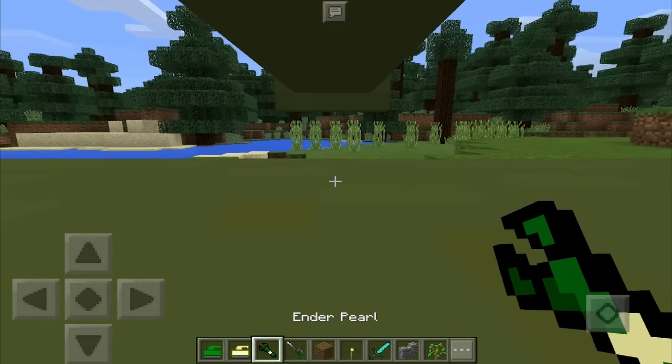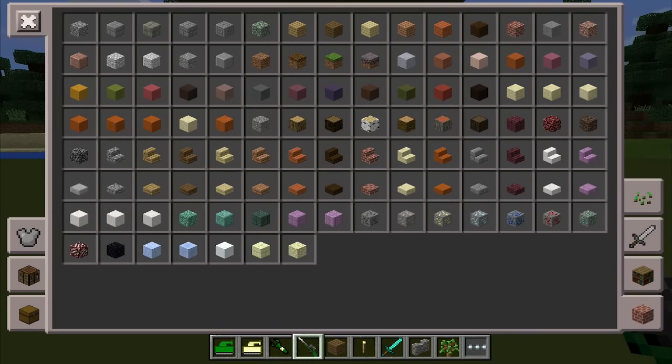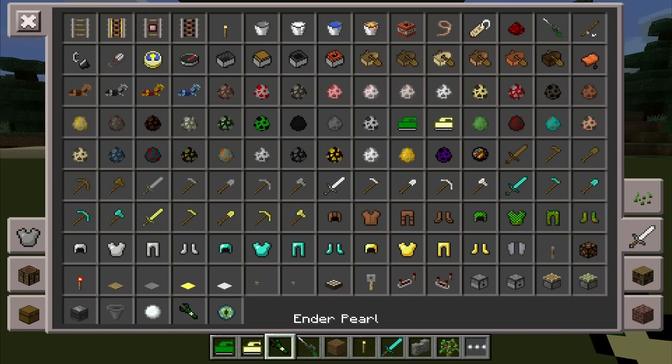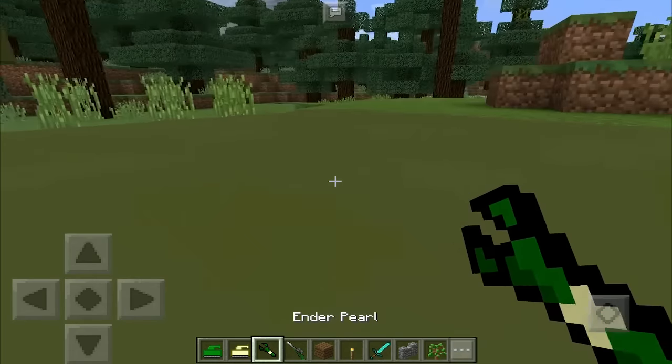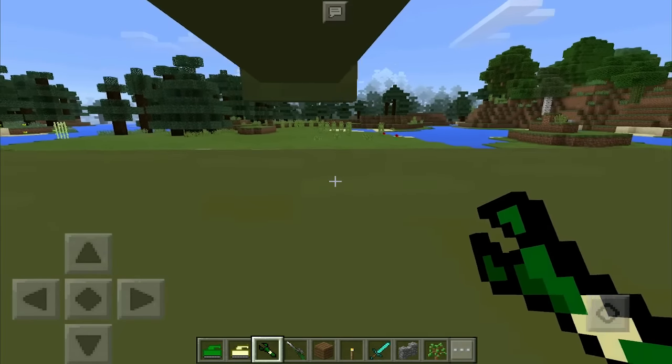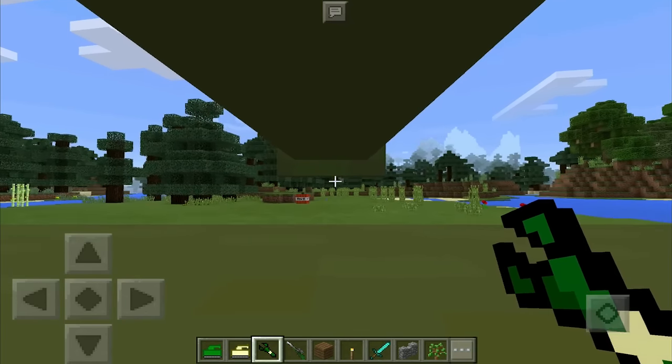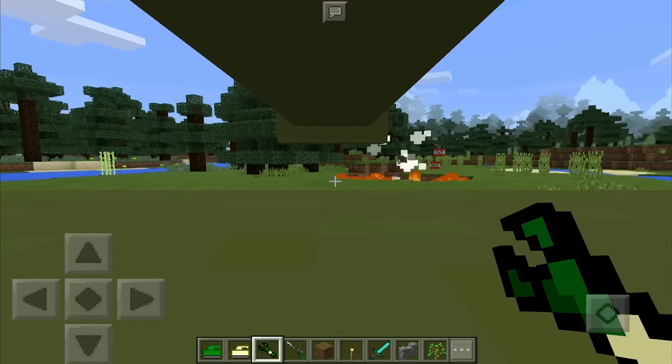You use the Ender Pearl — go into your inventory, tap on your sword icon, and on the bottom you will find the Ender Pearl, which is actually the item you use to direct the tank. You'll see it goes uphill and down, and you can tap and hold it to launch bombs out of the tank, which is super cool.